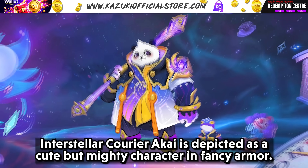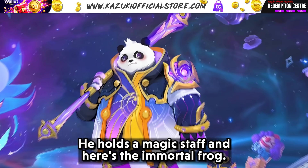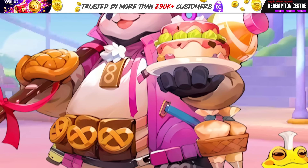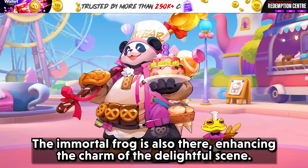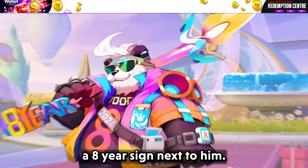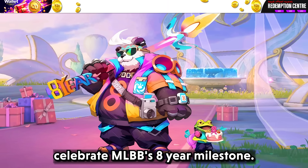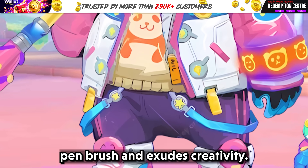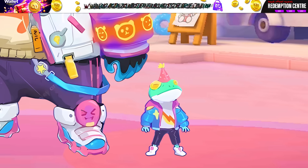Interstellar Courier: Akai is depicted as a cute but mighty character in fancy armor with purple and gold highlights, holding a magic staff alongside the Immortal Frog. Magical Cake Chef: Akai is dressed as a happy chef showing off tasty pastries with the Immortal Frog adding charm. Party Host: Akai rocks sunglasses and a vibrant jacket holding an 8-year sign, with Immortal Frog ready to party, celebrating MLBB's 8th anniversary. There is also an artistic skin featuring Akai in a colorful cloak with a large paintbrush.